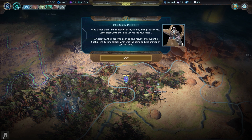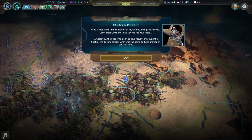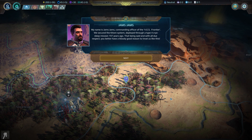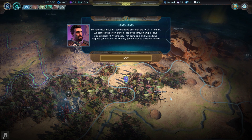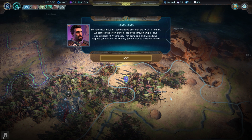Who treads there in the shadows of my throne, hiding like thieves? Come closer into the light. Let me see your faces. It is you — the ones who claim to have returned through the spatial rift. Tell me, soldier, what was the name and designation of your mission? My name is Jam Jams. It was given to me by my ancestors. Commanding officer of the VES Frontier. We secured the Katoni system, deployed through a Type 4 cryosleep mission 197 years ago. You better have a bloody good reason to treat us like this.